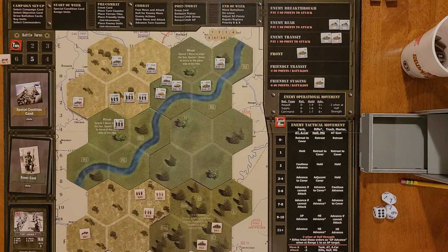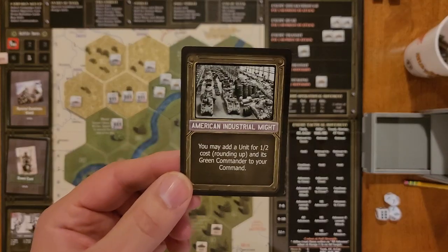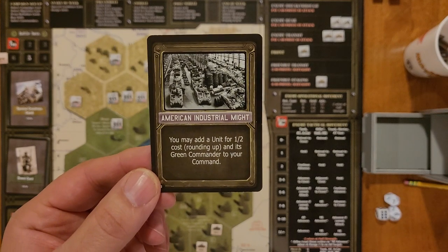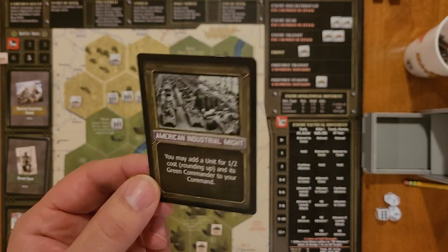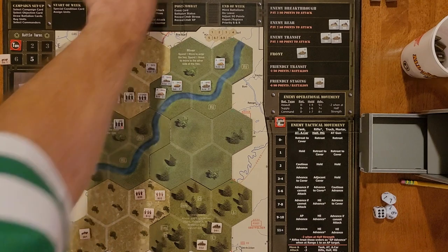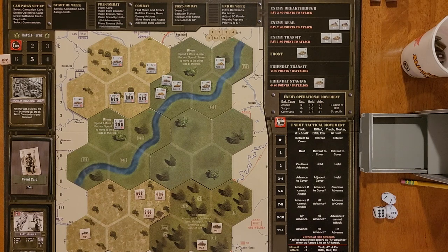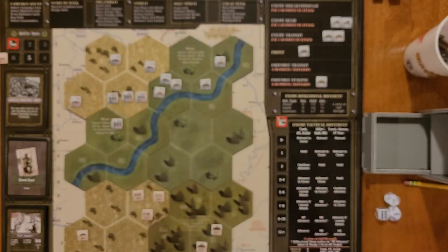I have an identical mix for the second battle as well. We need to pull our special condition card for start of the week — we have American Industrial Might: you may add a unit for half cost rounding up with a green commander to your command. I have 10 SO available to me right now. I'm going to add another Sherman and get a green commander.